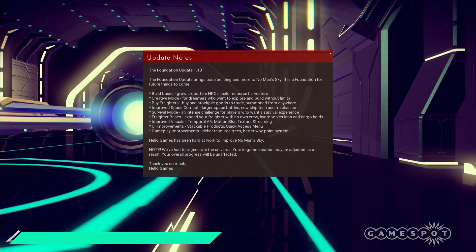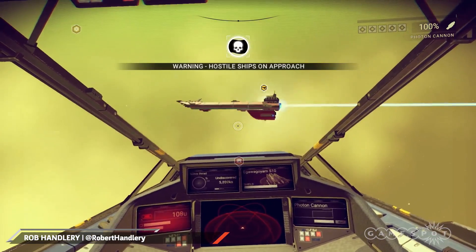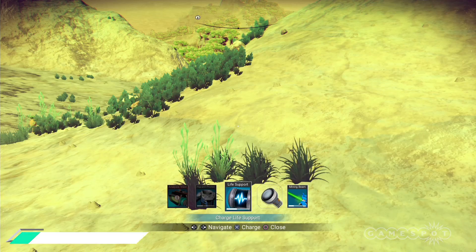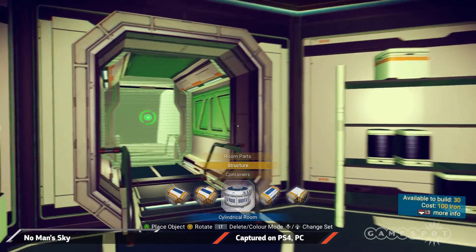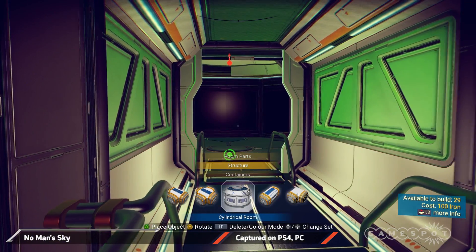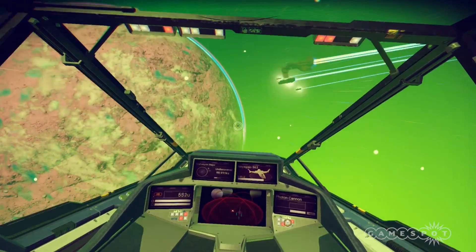No Man's Sky's long-awaited update Foundation is here, with implemented base building, freighters, three different modes to play, and overall quality of life improvements. All this sounds cool, but you might be asking how does this actually affect the game? Here's a rough layout of Foundation and how it fits into your long-term play.